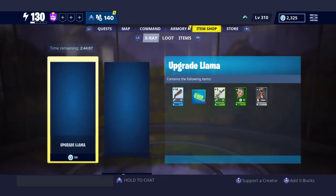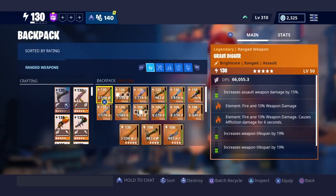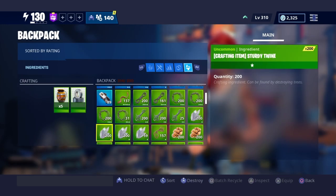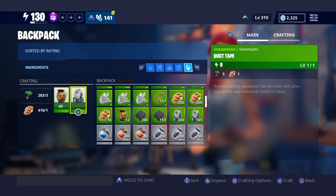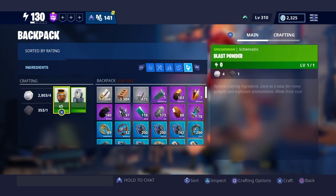For shadow shard guns, you use quartz crystal to craft them — let me show you what quartz crystal looks like in the backpack crafting screen. You use quartz crystal along with shadow shard material. For obsidian, you use obsidian and blast powder. As you can see, I have zero blast powder because I never use it — all my guns are shadow shard.